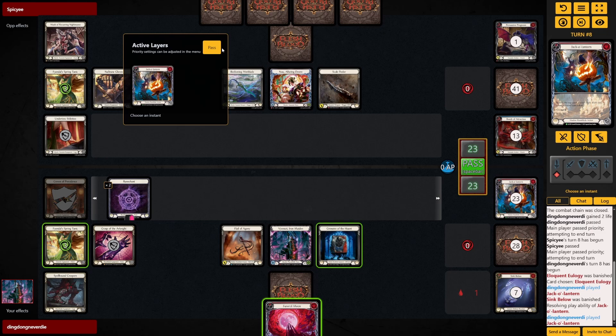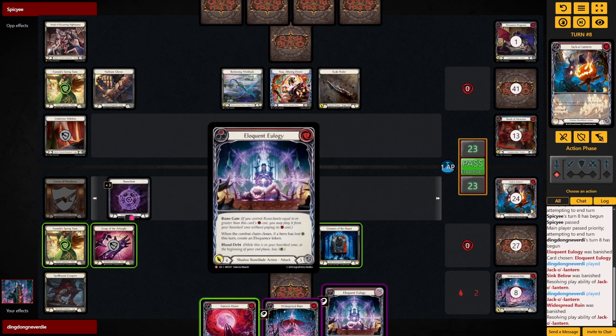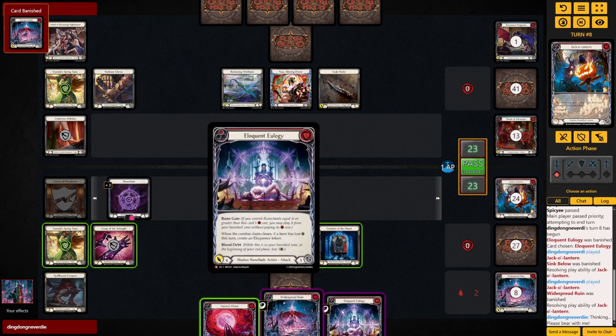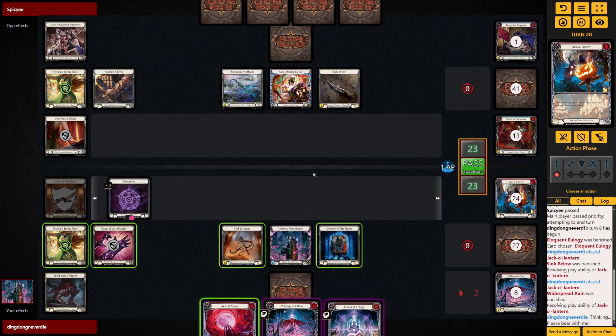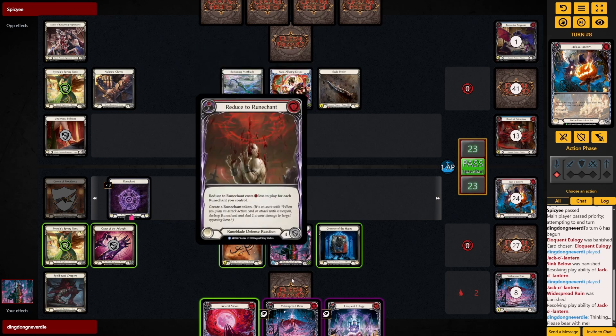No we're not gonna pay life here. Oh give me something good — give me a red. Okay that's good, but how do I do this? I can swing with this but then... no it's not gonna work. I cannot Widespread Ruin into Eloquent Eulogy because I can't create extra resources.